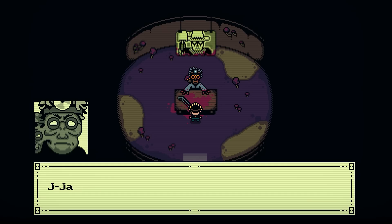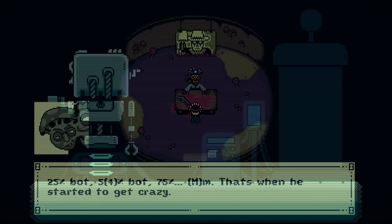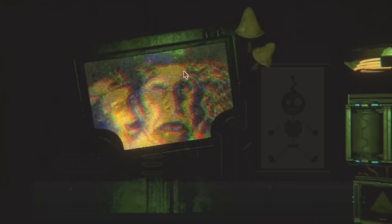Talking to the Mycologists, they say: "James Cobb? We operated on him. Oh no. The scanner doesn't do flesh, so we worked on him. But he volunteered. 25% bot. 54% bot. 75%. Hmm. That's when he started to get crazy." So it looks like P3 was the one who took James Cobb in, but P3's scanner wouldn't accept James Cobb's flesh. So the Mycologists kept operating on James and transformed him piece by piece into a bot. And when James's body was 75% bot, his mind began to decay and he started going mad.